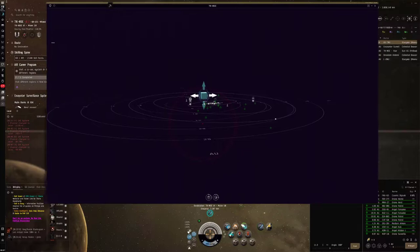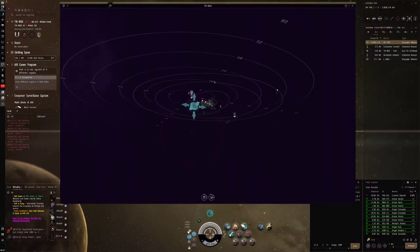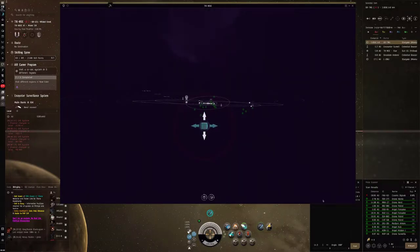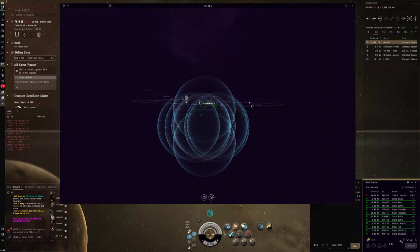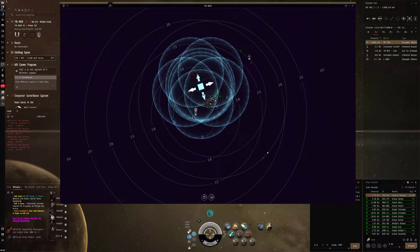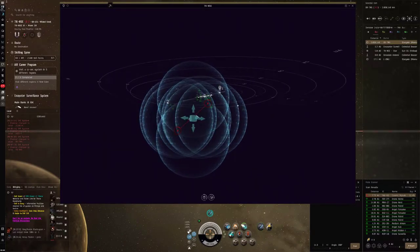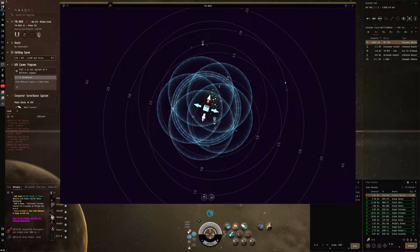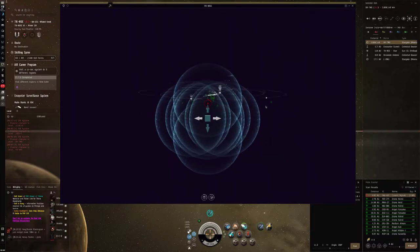Let me make the window a little smaller so I can see local. I'm used to being in wormhole space with this character, so local doesn't matter much there, but it does give intel here. Let's scan this down and see if it's a site or just another wormhole. Having more than one exit isn't bad. The Anathema definitely scans down quicker compared to the kind of shenanigan Helios fit I had with blasters and all that. It is cool having the option to try to kill an explorer - it's rare, but I like having that option when it occurs.